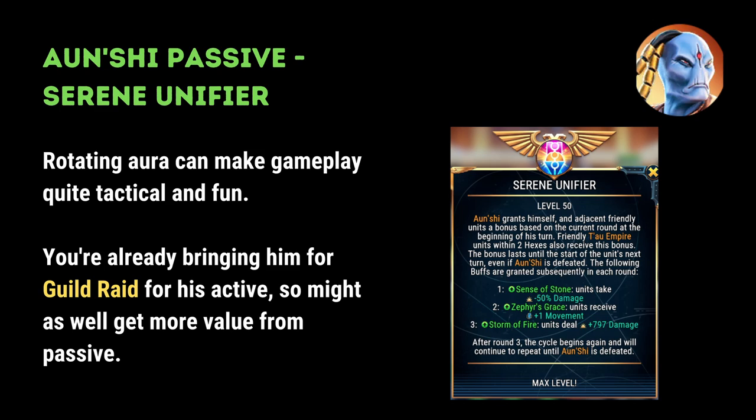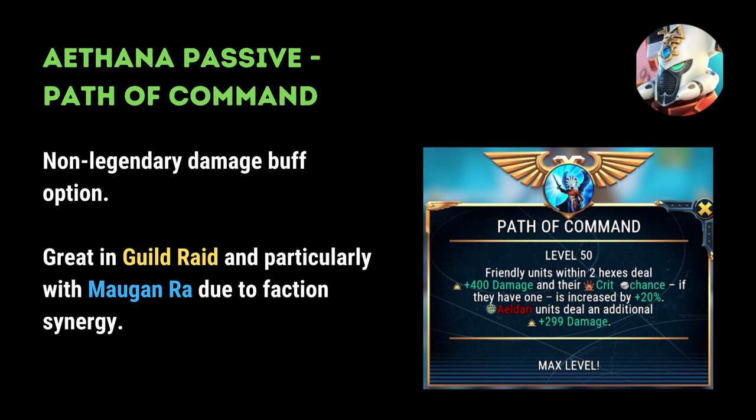We now move on to the secondary priorities for the Xenos factions. Onchi's passive is Serene Unifier, which describes a rotating aura that gives different benefits on each turn of gameplay. You're already bringing Onchi to guild raid for his active, so I'd recommend building up his passive at least a little bit so that you get some secondary value, particularly from the aspect of his rotating aura that gives bonus damage to surrounding allies.